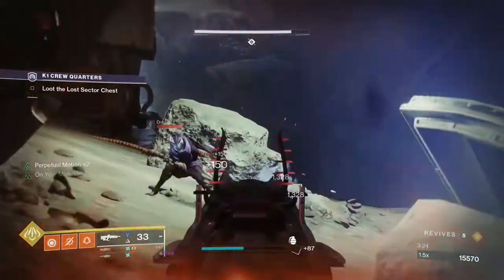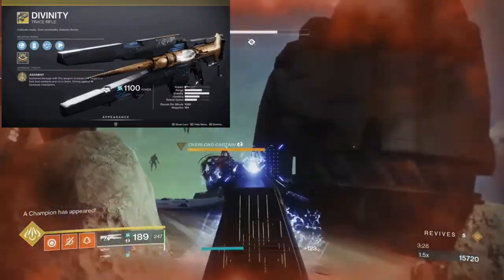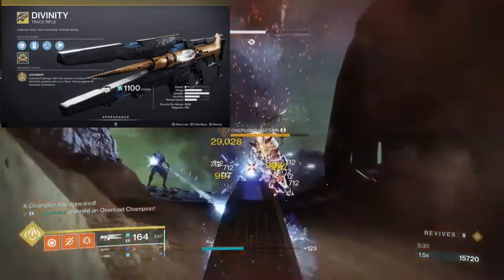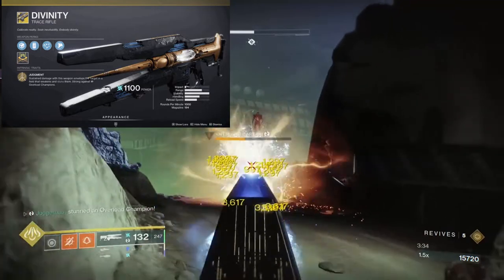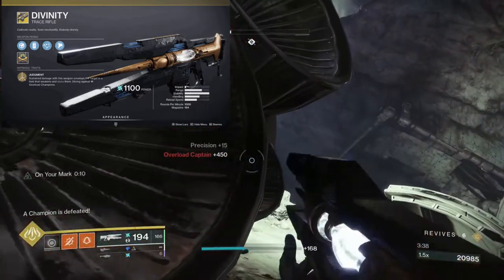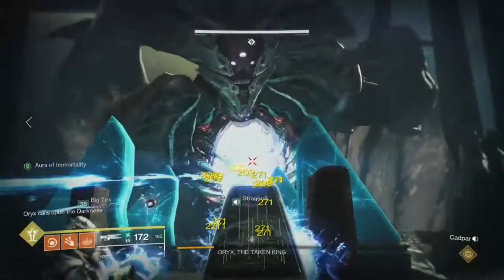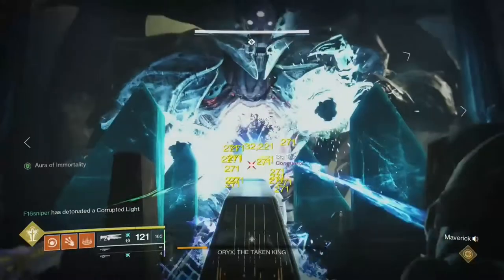There are three exotic weapons in Destiny that have intrinsic overload. Number one is Divinity, an Arc Energy Trace Rifle. The perk on this weapon is Judgment: sustained damage with this weapon envelops the target in a field that weakens and stuns them. Divinity is, hands down, the most useful weapon in higher level content.